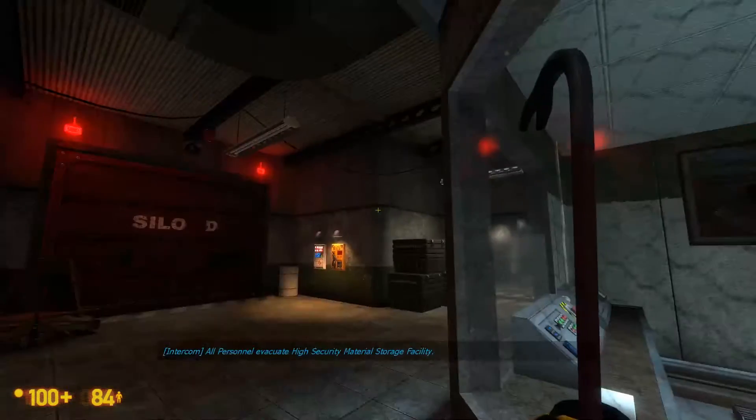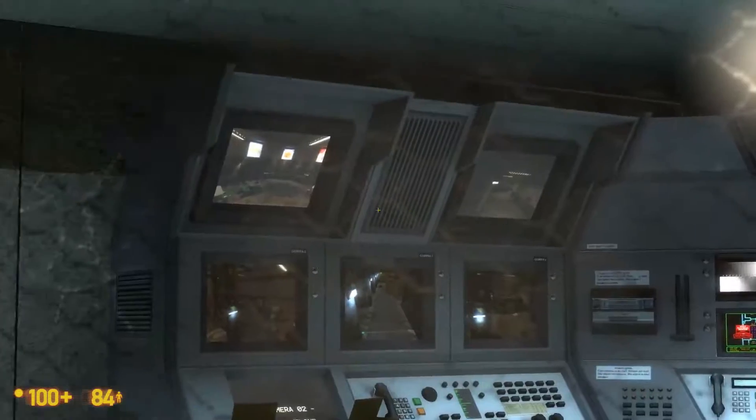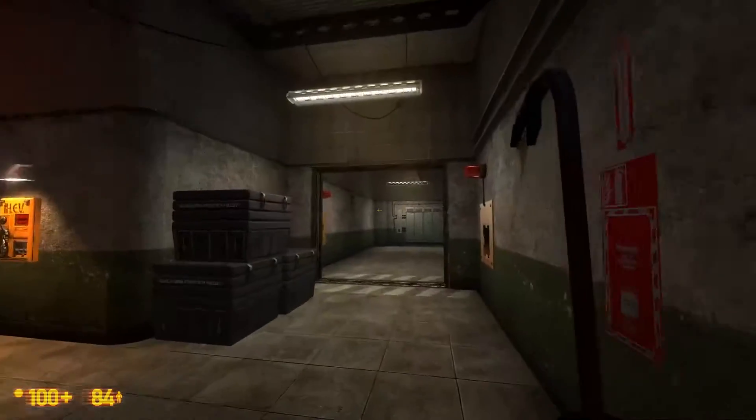All personnel evacuate — high security materials storage facility. I think it's actually cool that we can see the little subcategories and all this stuff on the screens in there. That's actually really cool. I can't wait to find the way to get in there because I can't wait to get the shotgun.